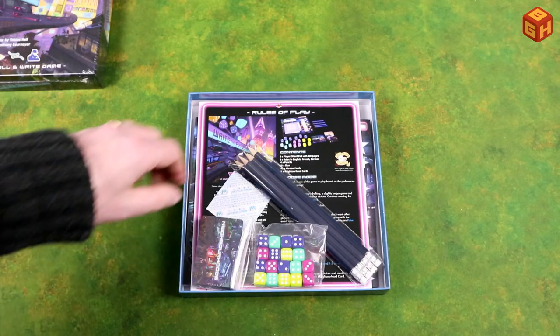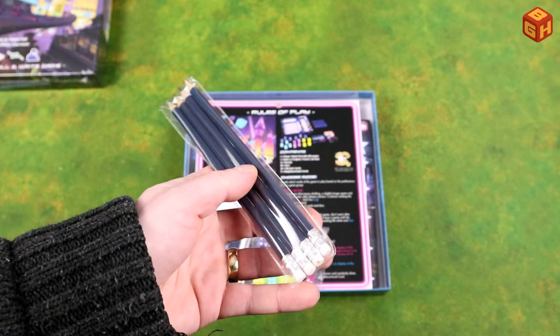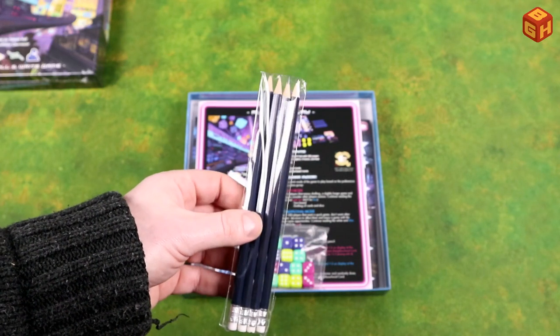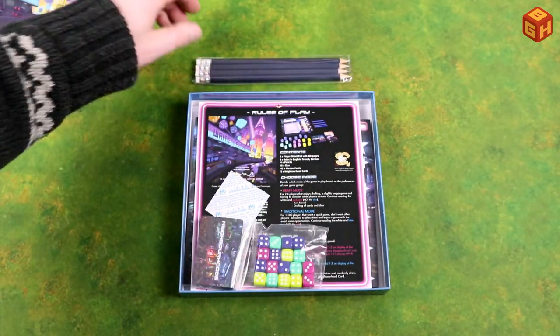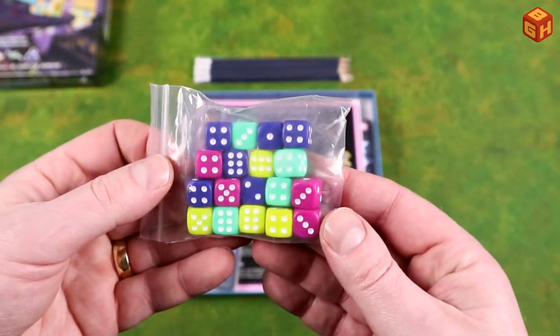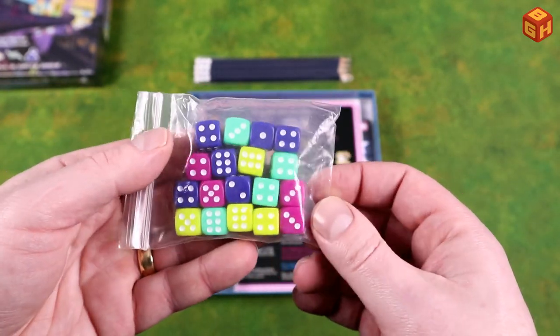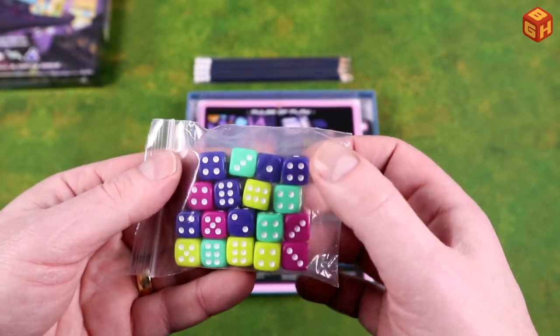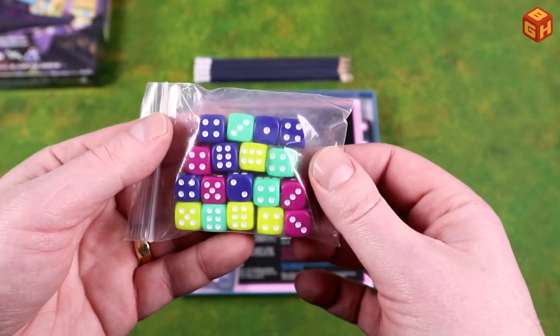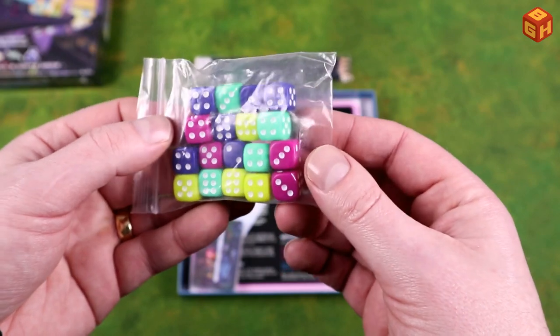Inside the box we find four pre-sharpened pencils with erasers on the back that are ready to go, so that's great for all the players. We also have these really nice and bright dice. These aren't transparent though, but they are solid colors — we have the dark blue, the bright green and yellow, and the pinkish red there. That looks really cool.